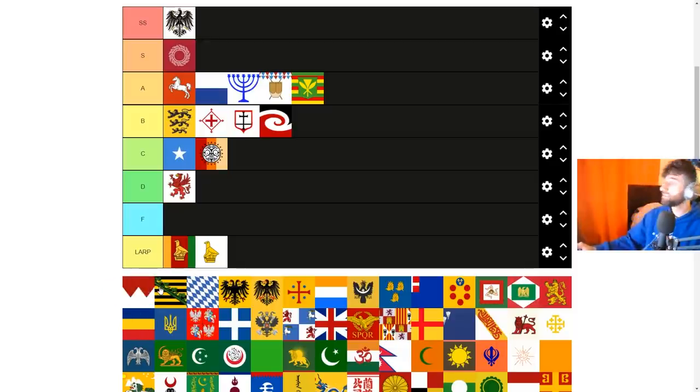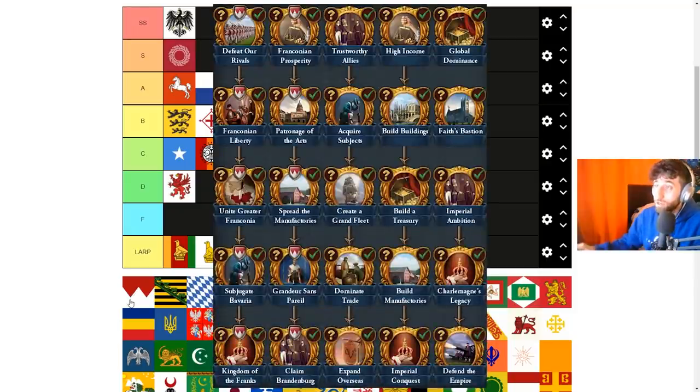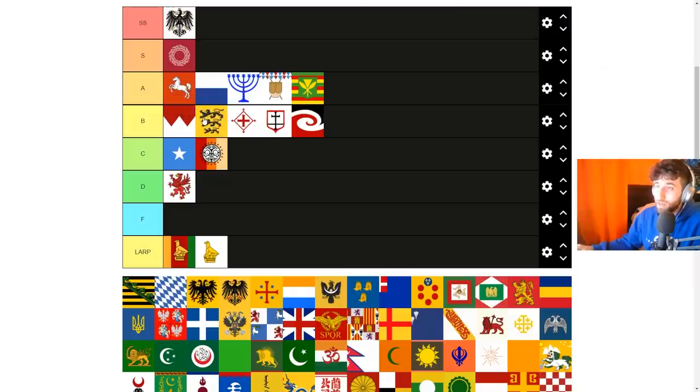Franconia is another German regional tag I slept on in my last tier list. The ideas have cav combat ability — not great for Western tech since Western cav only gets good later — but also manpower, dev cost, and discipline. In multiplayer I'd never form Franconia, but in single player if you want a PU on France, you form Franconia. I'm putting it at B+ right next to Swabia.